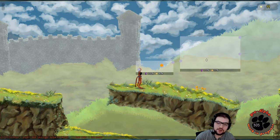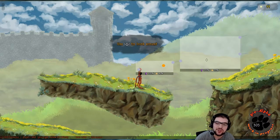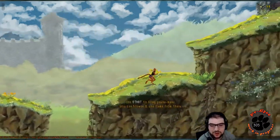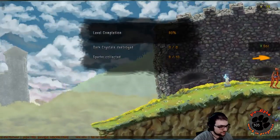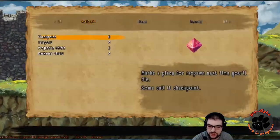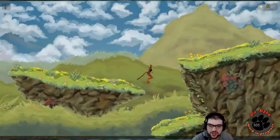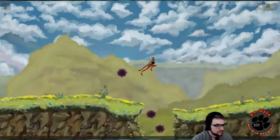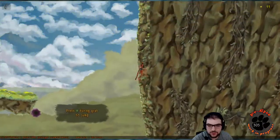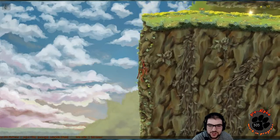If you're doing a Metroidvania thing, I would probably recommend not giving me level summaries on the way out, because it gives me the false impression I'm not going to be able to come back, and that can make me really try to get that last spark. I can't figure out the jump button — I'm sure it's in there somewhere. I wonder if down the line I'm going to be able to remove those dark pools.